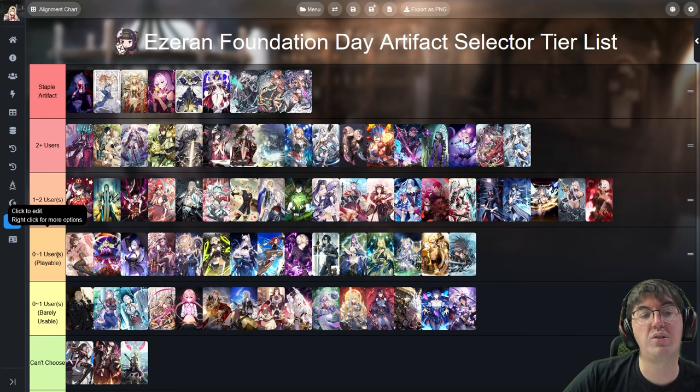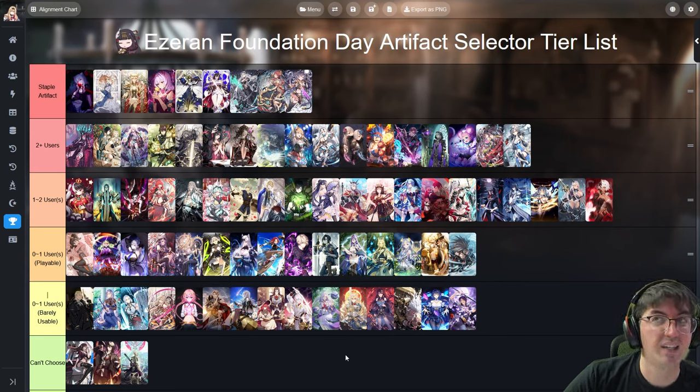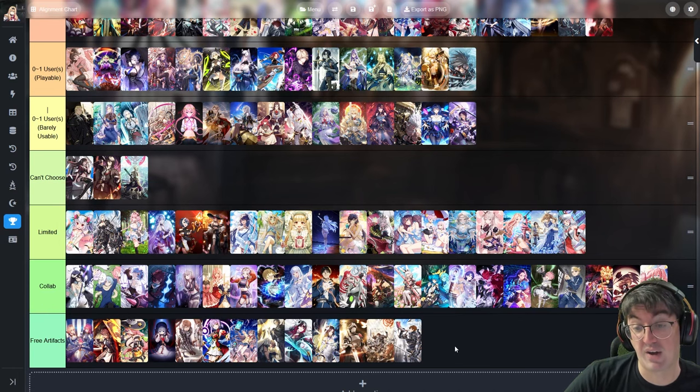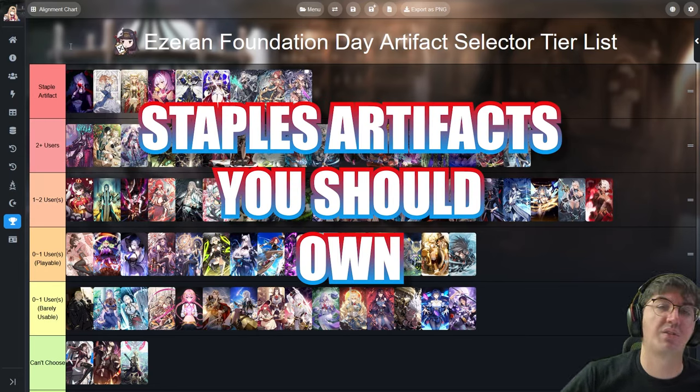Then there are 0 to 1 users that are generally playable — only about one person really uses it but it's important for that character. Lastly, 0 to 1 users barely usable are ones I can't really recommend unless you're trying to complete your collection. The 'can't choose' category includes Bird's Eye View, Dark Blood Keeper, and Rudy Jingbang, along with all limited collab and free artifacts currently available. So let's start with the staple artifacts.